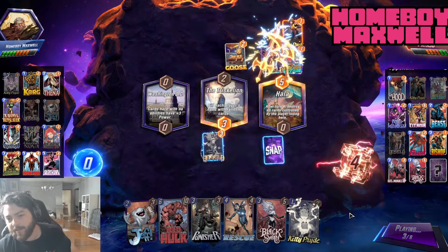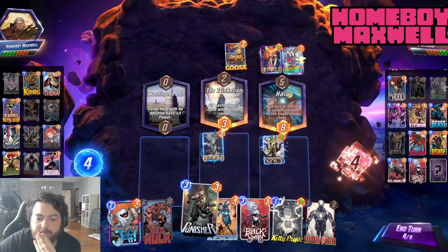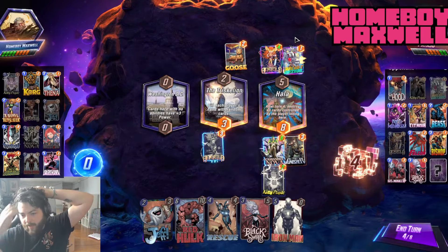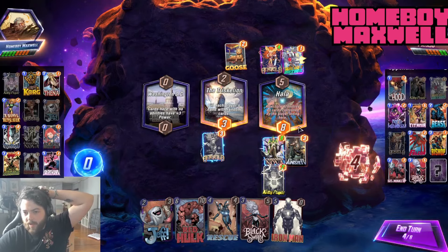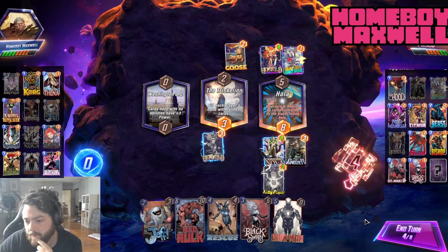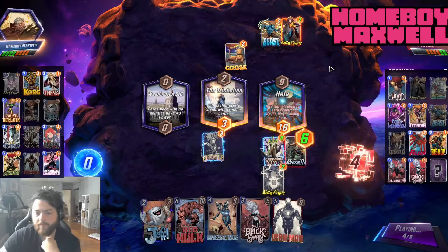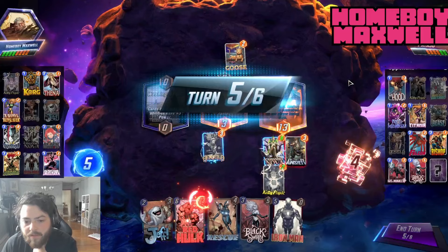We're fighting on that side for real. This is the most stats I can put here. They have priority, so let's say they go Titania plus Niko — Titania is plus 5, potentially plus 6, they go to 11. So I'm neutral with Titania and I'm still leading. My Kitty Pride is bigger — I think I'm always winning here. They are pulling out, yeah that's fine. They're missing another draw though and their Kitty Pride is getting blown up with Beast and my Red Hulk, which is nice.